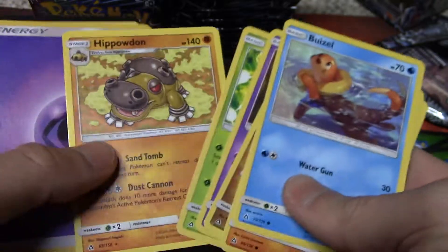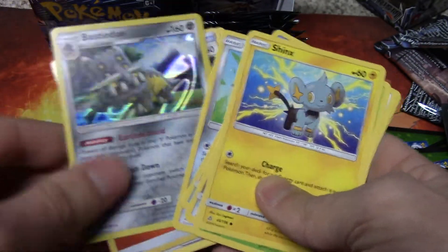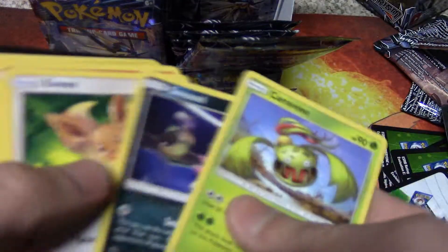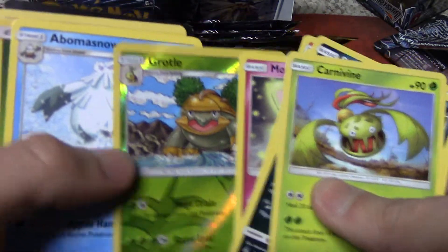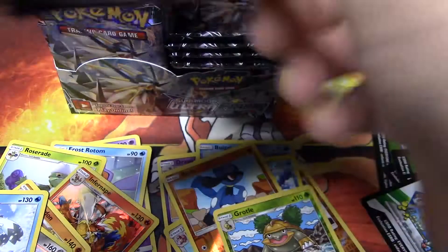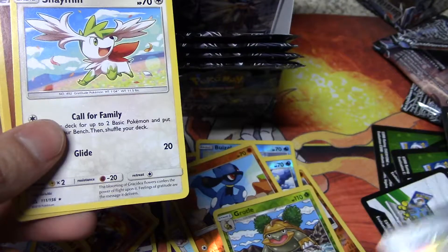We got a Piplup Reverse Holo and we got the Hippowdon as a Rare. We got Shinx with the Relo Reverse Holo, the Bastiodon Rare Holo Foil. We got the Grotto Reverse Holo and the Abomasnow as a Rare. We got the Solgaleo as our Prism Star Rare, we got the Shaymin as our Rare.